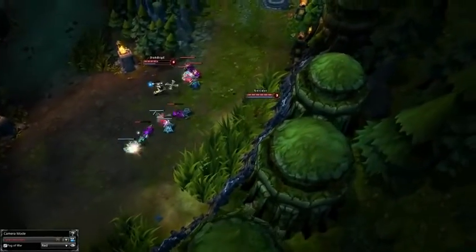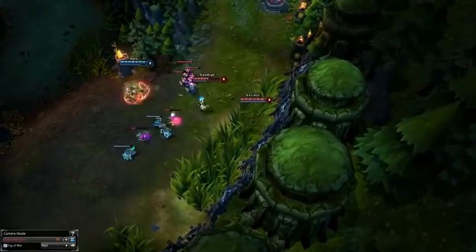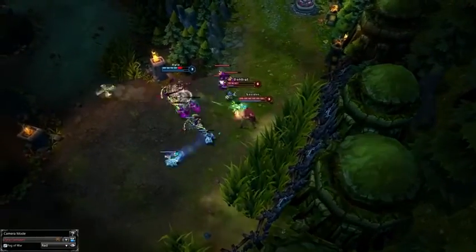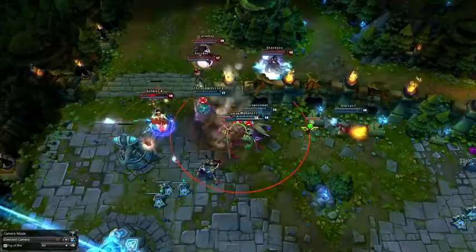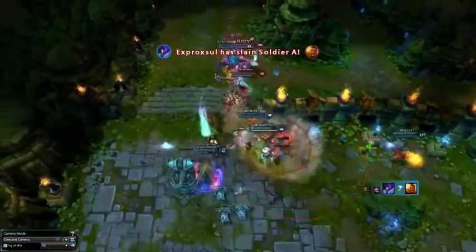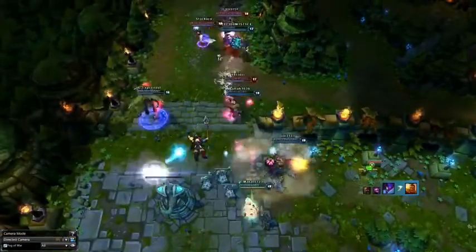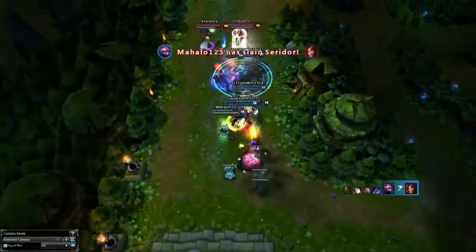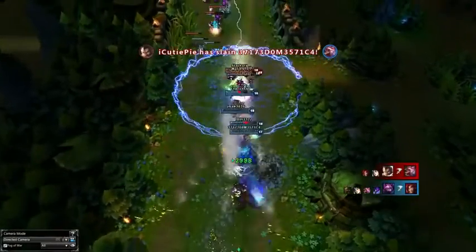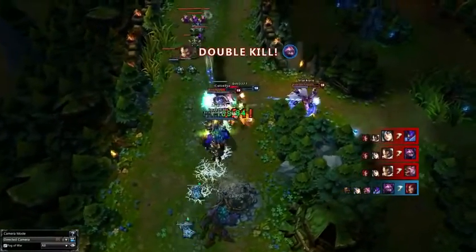Just be careful and ward well, as it can be easy to get caught out since you are so squishy. It is somewhat easy for Zyra to catch someone out though, so don't be afraid to commit to a full fight if you land your skills. During the team fight phase, you of course want to use your ult on as many people as possible, and then use your skills to help protect whoever is most fed on your team. There is really no reason to try and kill someone, since you are the support and will just get kited and killed.